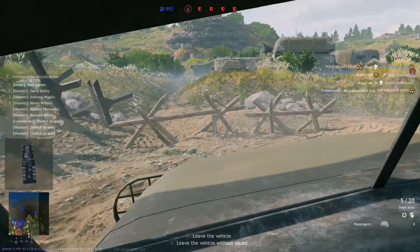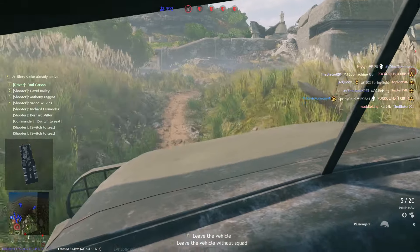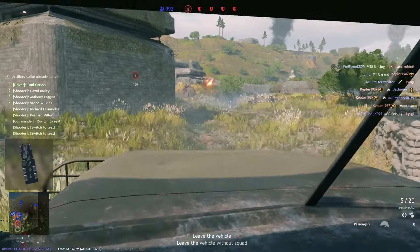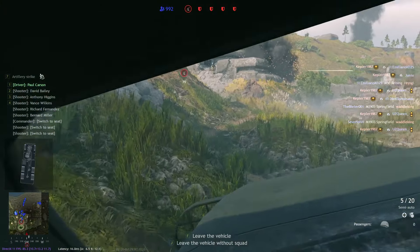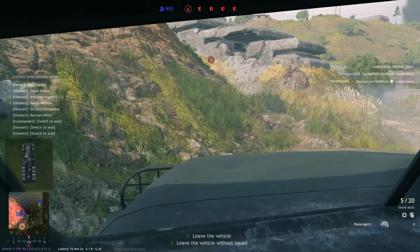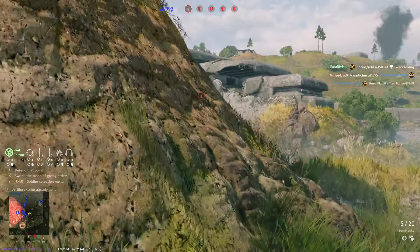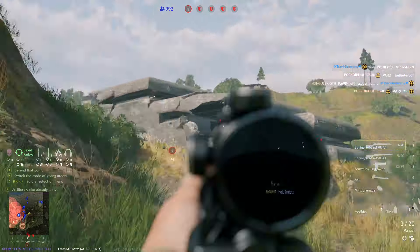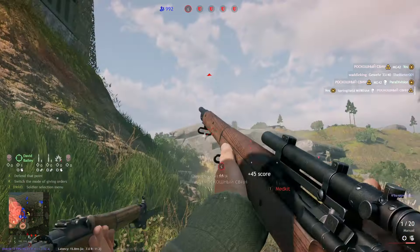Critical mistake number one is not understanding map control. Map control means that your team has control over as much of the map as possible. Theoretically both teams start with 50/50 map control — the defenders have their side, the attackers have their side, and it's quite even. Every single decision you make gives you more control over parts of the map you already influence, or even gives you control over new parts.